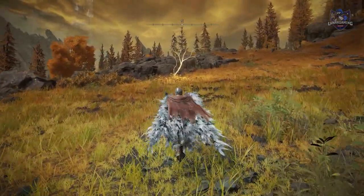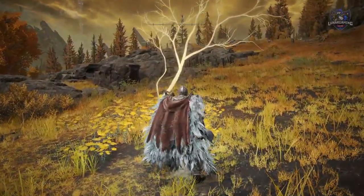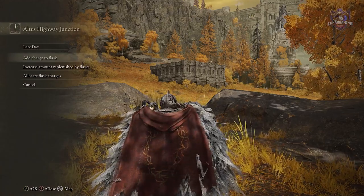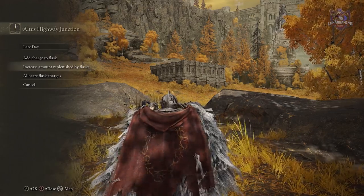Always be on the lookout for trees that have golden seeds and Churches of Marika that have sacred tears, which allow you to add flask charges and increase the amount replenished from the flasks. One of the easiest ways to improve your survivability in the early game is to improve your flasks.